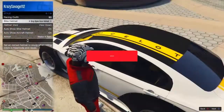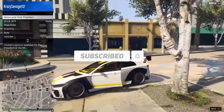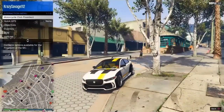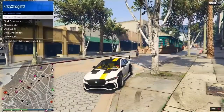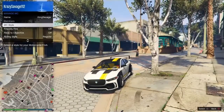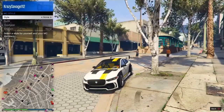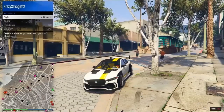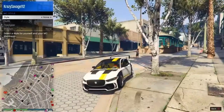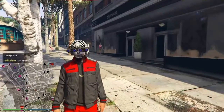It can be a personal vehicle or any random car, it doesn't really matter. Now — sorry, I've got to mention this — make sure your car starts all the way up first and then do this. You can go left and then right, or right and then left. I'm going to go left and then right. Now, the color didn't change, right? Watch this.